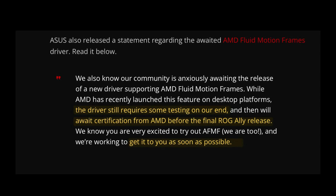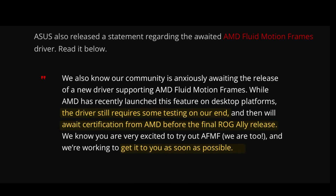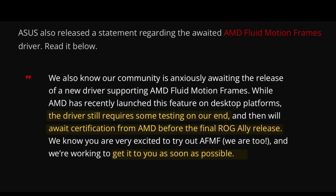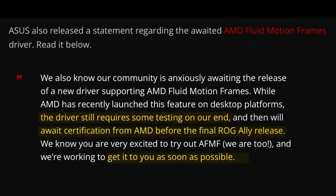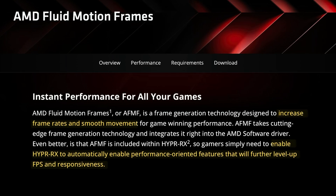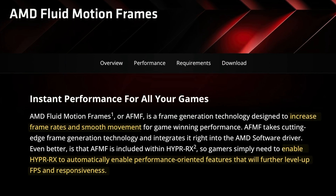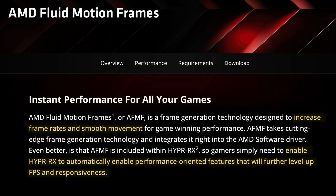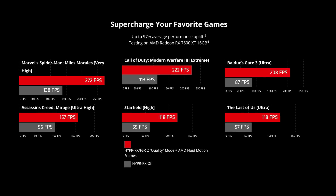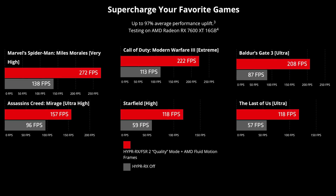Asus also provided a statement regarding the highly anticipated AMD Fluid Motion Frames driver, saying the driver still requires some testing, then they'll await certification from AMD before the final ROG Ally release, which they promise will be as soon as possible. AMD Fluid Motion Frames is a new technology to increase frame rates and smooth movements, automatically enabled when the Hyper RX function is on. AMD are claiming up to a 97% average performance uplift within games, which is insane.